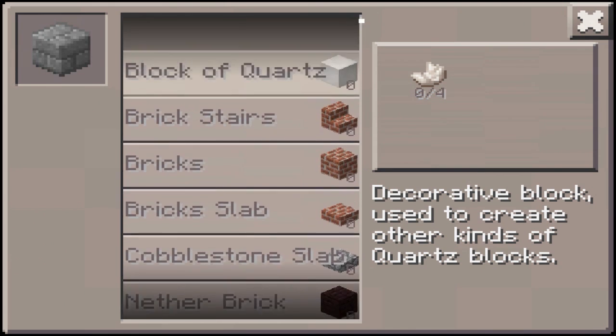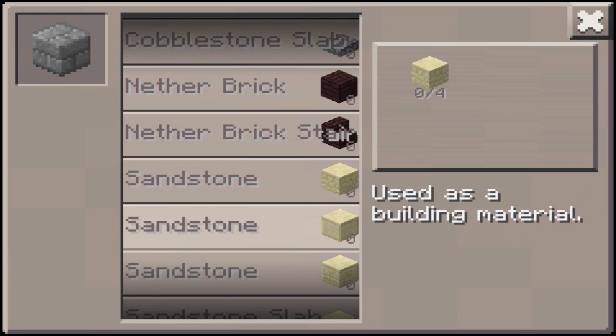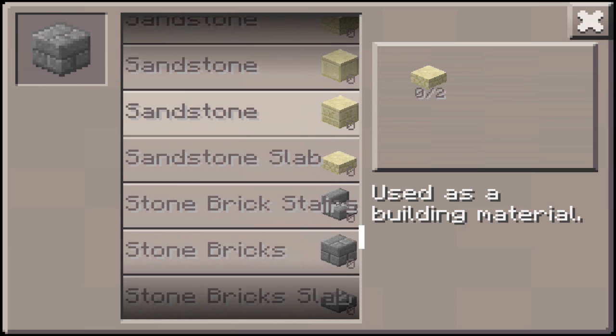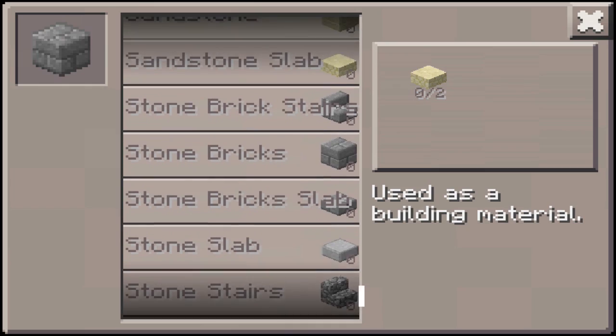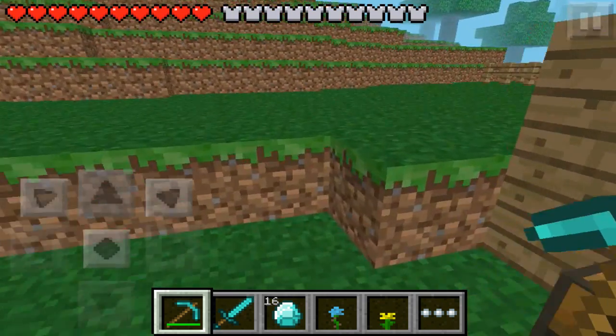From here you can actually create quartz block which is completely new, nether brick which is new, chiseled sandstone, smooth sandstone, sandstone slab, creeper face, and stone brick slab. So we have got a load of new block types.